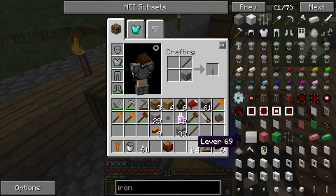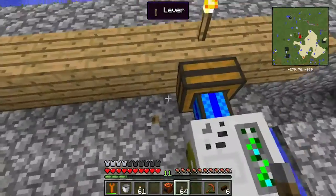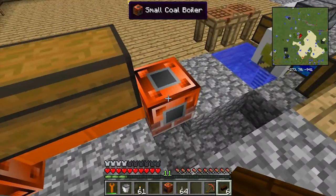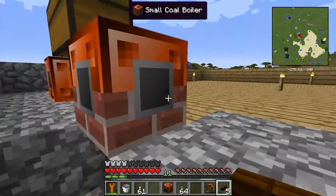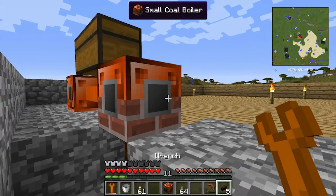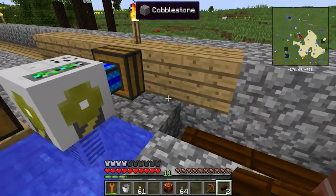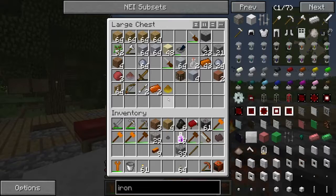Okay, before we get that pumped up, let me lay the groundwork. To automatically feed water into these small coal boilers, you'll notice the sides all have input holes but the bottom does not. Make sure you don't put it on the outside because that automatically opens up the steam port - the hot steam will come out of the wooden pipes and they will catch on fire and probably my whole base will catch on fire. This section here made of cobblestone is exactly for that reason.